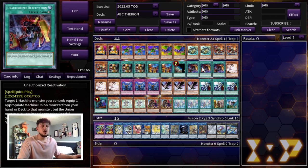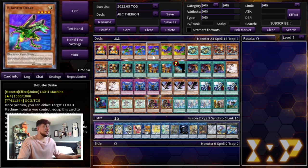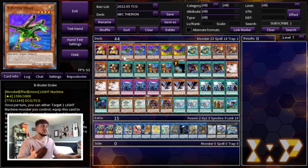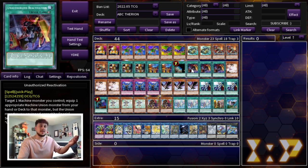We're playing triple Unauthorized Reactivation. This card is insanely powerful — it means you don't have to have Union Hanger to combo. If you open a piece plus Unauthorized Reactivation, you have the full combo. You can activate it, target your ABC Dragon Buster, equip a B Buster Drake, and this way you don't lose to Super Polymerization and other powerful spell cards because B Buster Drake makes ABC Dragon Buster unaffected by spell effects. If you expect monster removal you can equip A instead, or equip C so ABC isn't affected by traps. There's a lot of flexibility, and when you tag out the equipped piece goes to the graveyard so you get that effect.